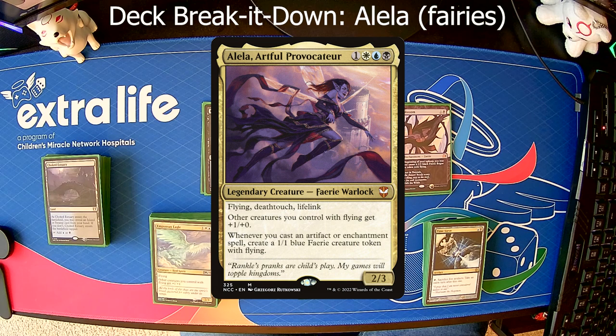She's a 2/3 Flying Deathtouch Lifelink creature, so right off the bat that's pretty solid for a 2/3, and it costs 4 mana — a white, a blue, a black, and one other. That's pretty much a good commander or just a good creature in general, but then you add its two effects: other creatures you control with flying get +1/+0, and whenever you cast an artifact or enchantment spell, you create a 1/1 blue Flying Fairy Creature Token. So all you gotta do is play some enchantments, play some artifacts, you make a little army of 1/1s, but she buffs them to 2/1s.